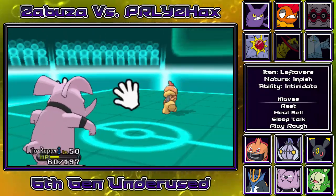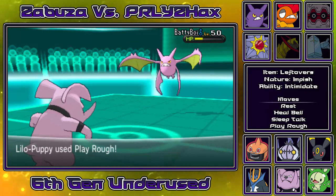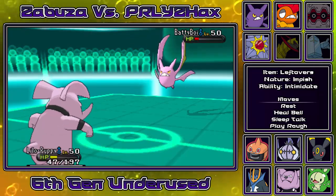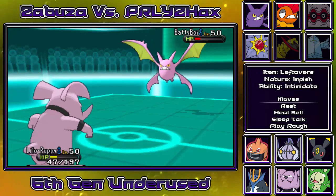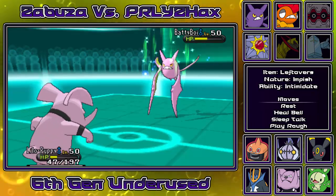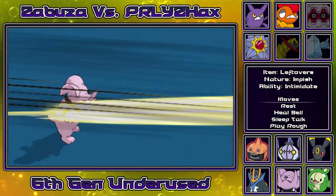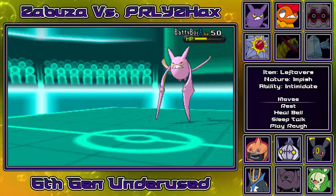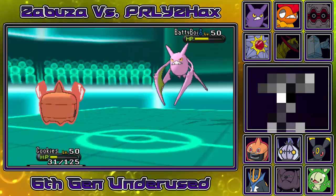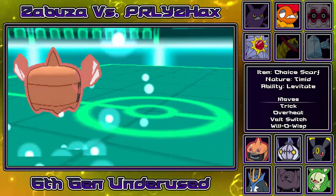I'm able to go into Granbull, get the intimidate off and the fake out - either way fake out or knock off probably would have done the same damage. I'm able to get off a play rough on Crobat. I don't really see an opportunity to switch in Granbull again for it to be useful, so I go for another play rough knowing he would roost. I decide to fodder off Granbull. We're back to the same situation as the beginning of the battle. I'm able to go to my Rotom, go for the bolt switch and knock out Crobat.